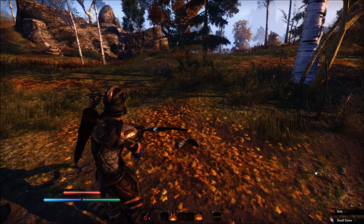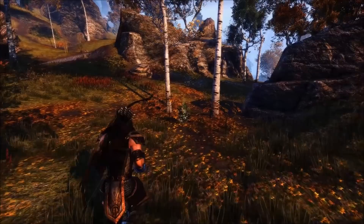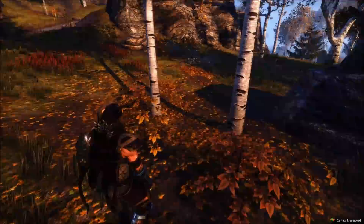You can see the white outline here, which shows it's a very common item. In the parentheses off to the side, you'll actually see how many you currently have in your inventory, which is a really nice feature.